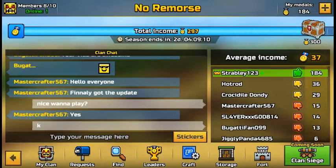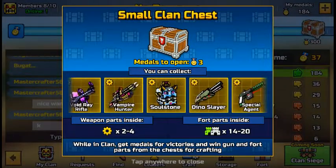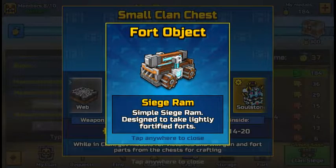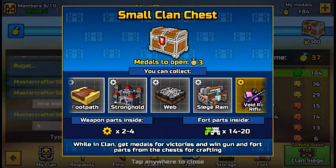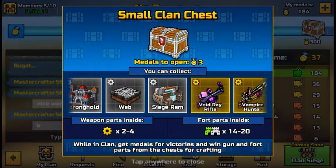What is up you guys, StrayBlee123 here. In today's video I will be spinning the first chest you can get. It has all these cool weapons in it. The first thing I think I'm going to get is Siege Ram, because I think you really need that to attack a castle in the game, so I think that's going to be the first thing you get no matter what.